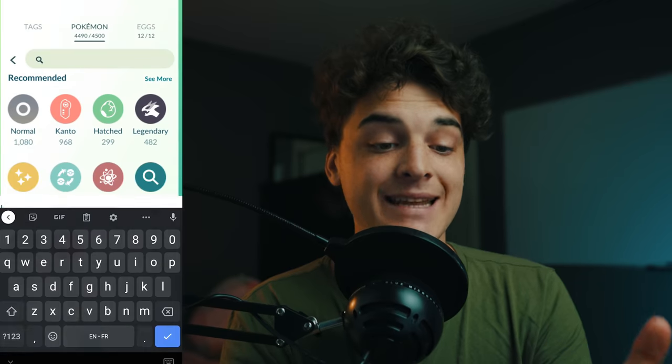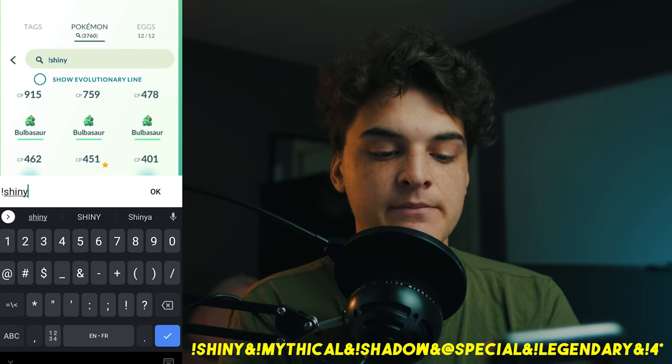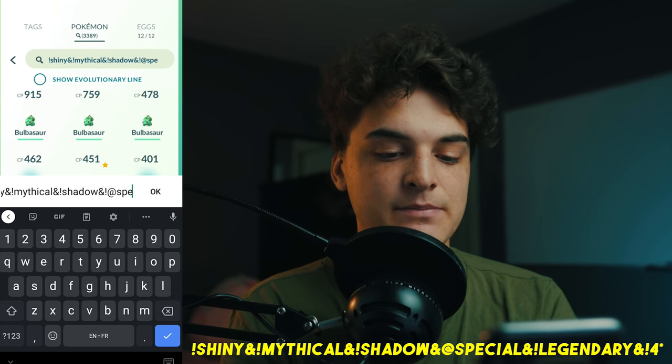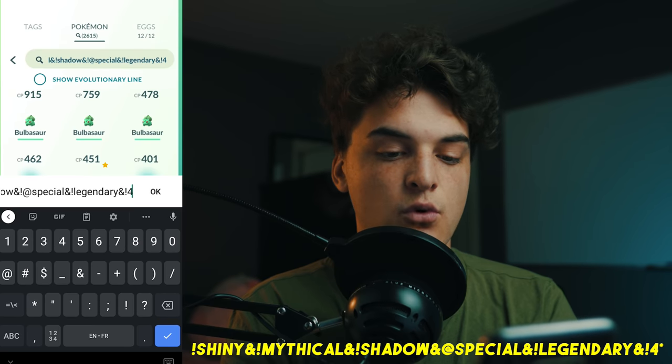First thing you want to do: come into your Pokémon storage and sort by number. Next, in your Pokémon storage, search the following string — I'll leave it in the description below: exclamation point shiny, and exclamation point mythical, and exclamation point shadow, and exclamation point at-special, and exclamation point legendary, and exclamation point four-star.